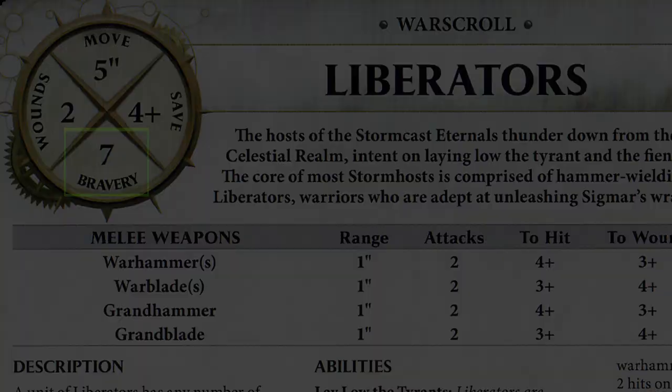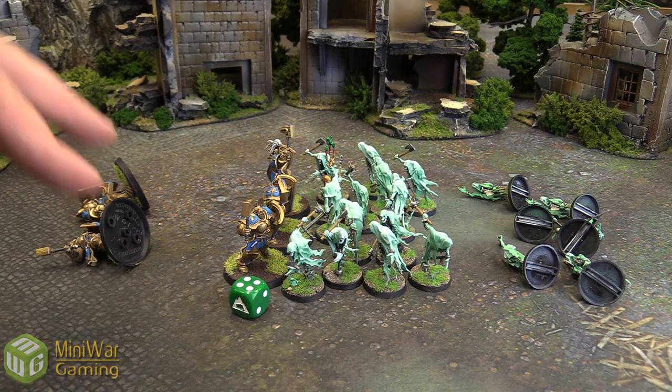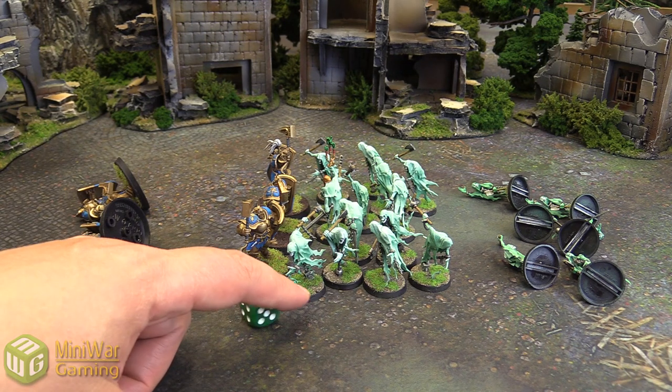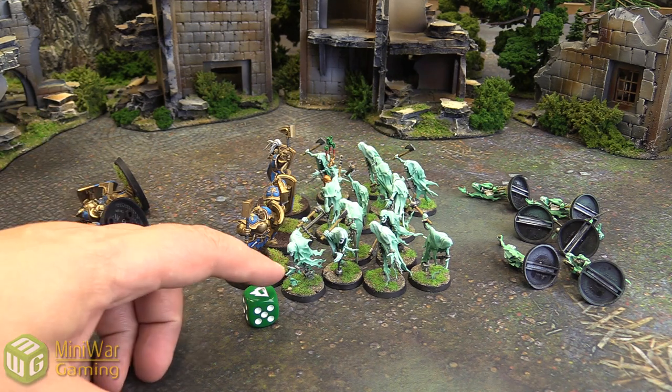So I roll a die — I roll a four. I had two models that were lost, so I add that to the four and it becomes six. That is not greater than my bravery of six, so they passed their Battleshock test. If I had rolled a five, one more model would have fled. If I rolled a six, two more would have fled, because six plus two is eight, which is two greater than the unit's bravery.